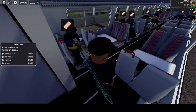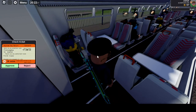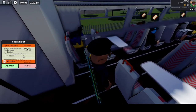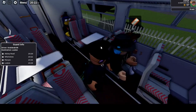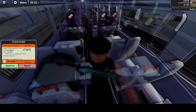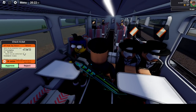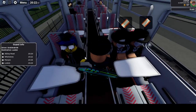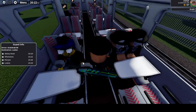Here is one of the features that is different to SCR - as a guard you can now check tickets. On the date I'm recording this it's the 17th of January. We've just stopped at Longbow, so this passenger is coming from Longbow to Leighton - everything looks fine so I can approve this. But there will be some tickets that can't be approved. Here I found one that isn't valid - it's from Longbow to Leighton but dated the 12th or 15th, which has already passed, so I can now reject it. I don't actually know what happens when you reject but I'm assuming they probably have to get off at the next stop.